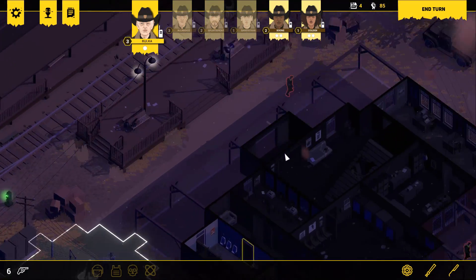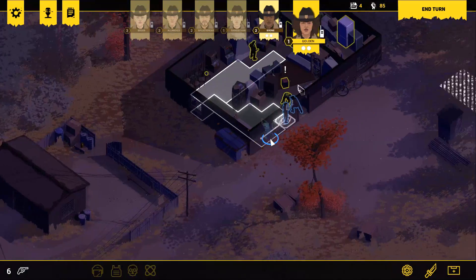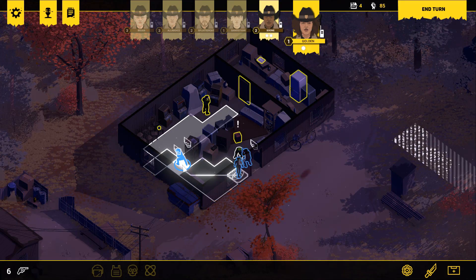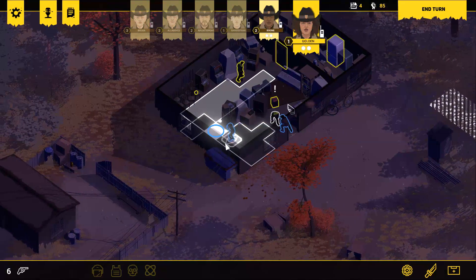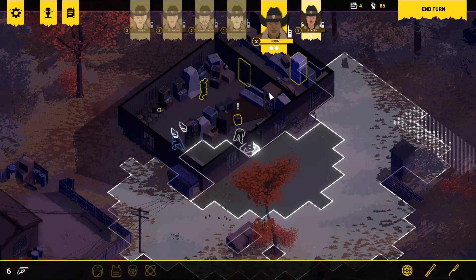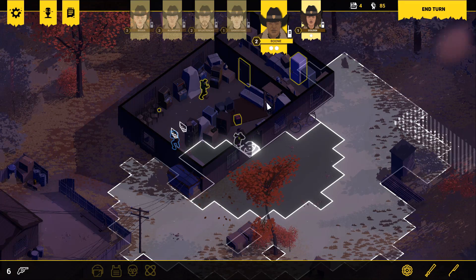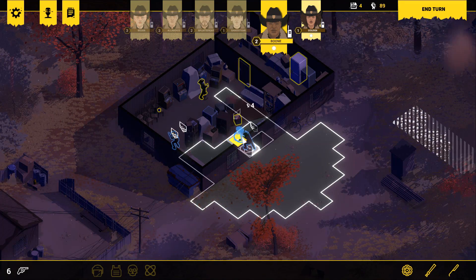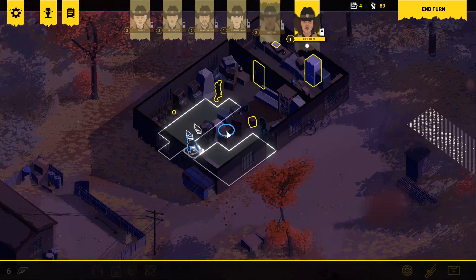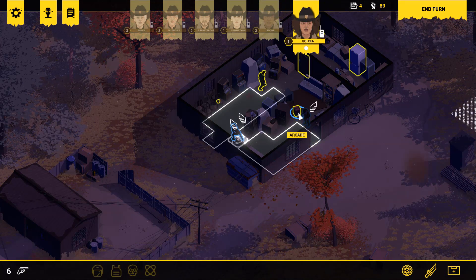There we go — stun gun him. Perfect. Perfect sweep, couldn't have asked for a better play. Come down this way. He's going to turn around and come back, but he's not going to see us for a minute. Done and done. On the ground! Get the arrest. The arrest is good. Come over here — whatever that box is right there, I want it. Let me get that box. Oh, that's the arcade game.